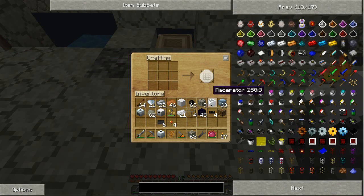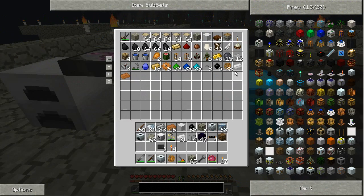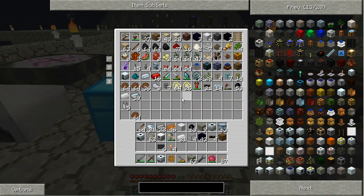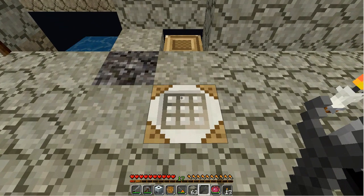First thing I'm going to do is the macerator. First thing I need is some refined iron, which I should have in stock. If not, I've got an oven over there I can cook it up in. But I do have some refined iron right here.